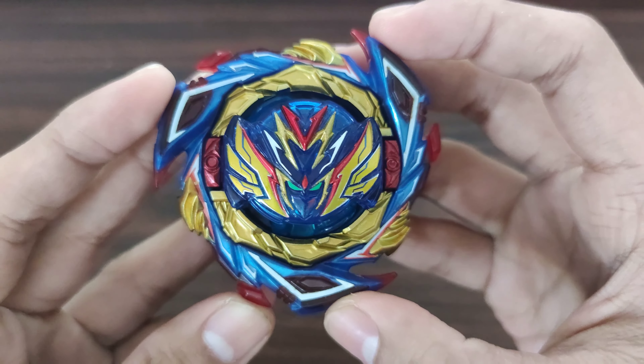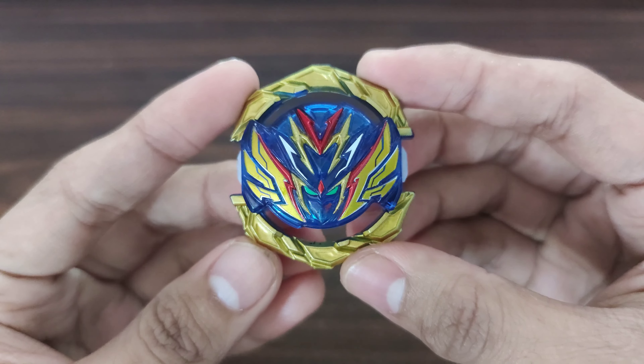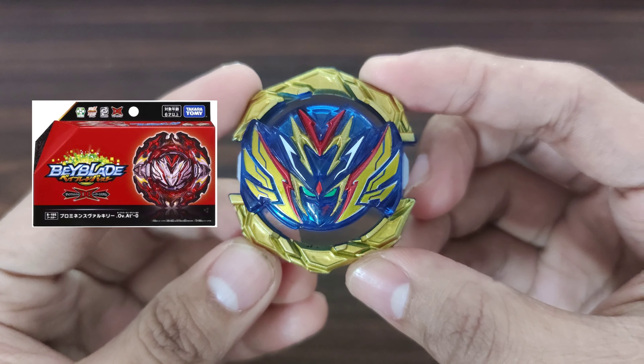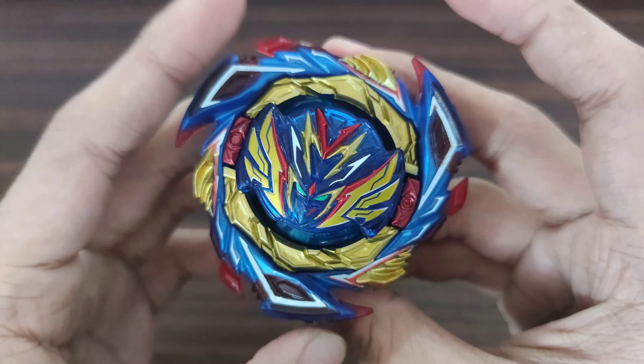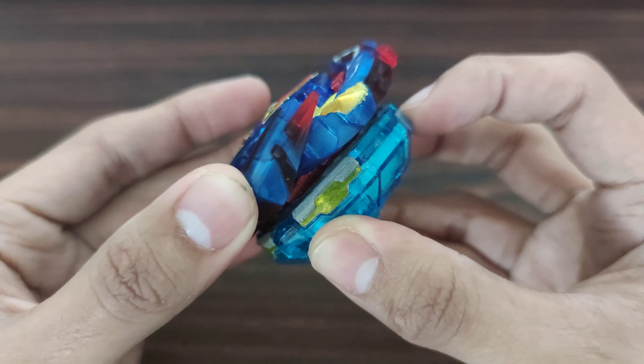For the core, we are gonna need the Valkyrie 1 core from Savior Valkyrie. If you don't have a Savior Valkyrie, you can always use the same core from Prominence Valkyrie or from the Random Booster Volume 27. I chose this core because arguably, out of all the cores that have been released, it has the weakest burst resistance — once you get past the bound gimmick, it's over.